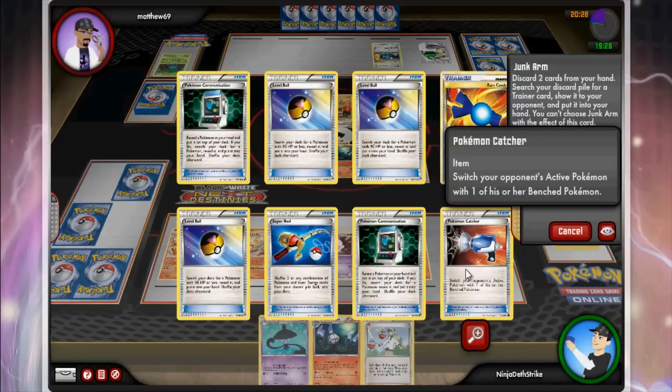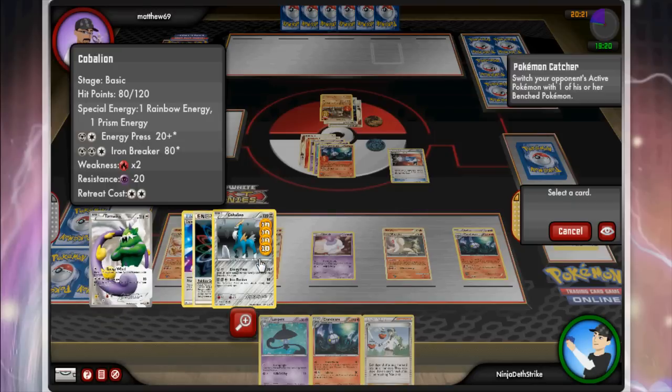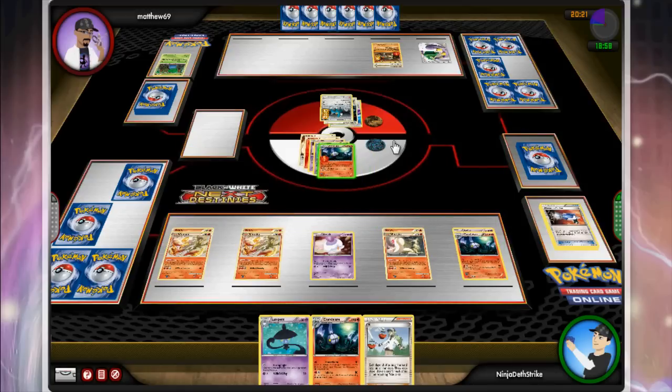I Junk Arm for a Catcher and drag up Kyurem — I'm not really sure why I chose to do this. I could have gone for Inferno and taken out that energy, but instead I go for the Flame Burst, and there really wasn't any point in doing that — it's not going to kill Kyurem. I would have been better off just leaving Terrakion in if I was going to Flame Burst. Definitely should have either Catchered Kyurem to kill it or just left Terrakion and Flame Bursted that way — I don't really know what I was thinking.